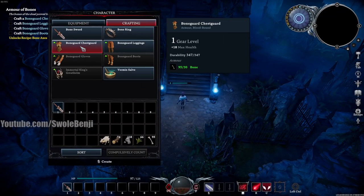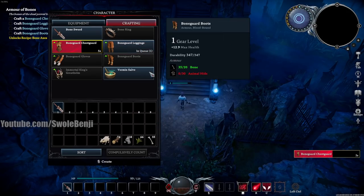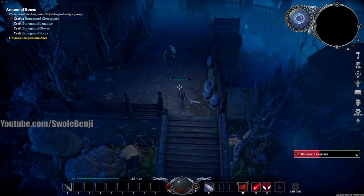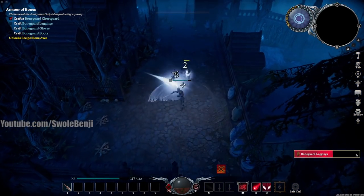Hit Tab and start crafting the armor. You can queue up armors — the chest guard is crafting and I queue the next pieces. I lack animal hides to craft the gloves and boots, so we'll get those shortly. The armor auto-equipped, putting me at level 7.